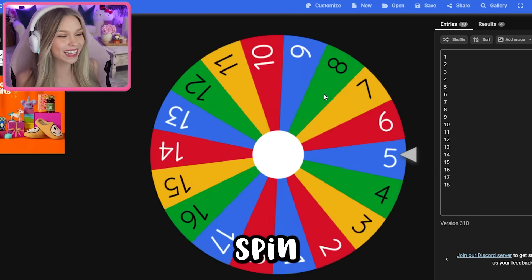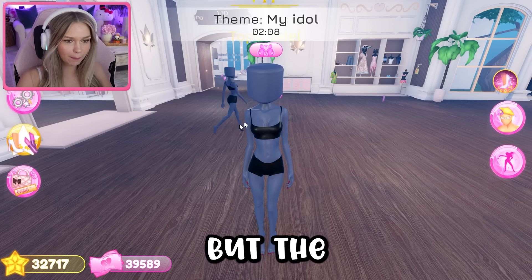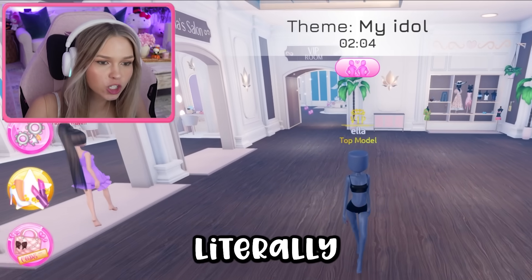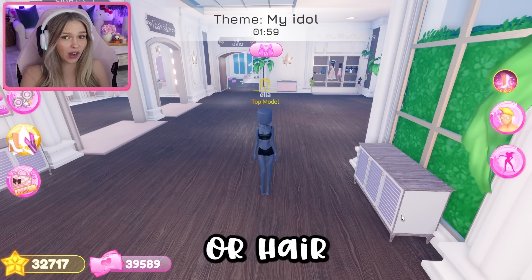Okay let's spin. Guys we got two items — two. Oh my goodness, I don't know how we're gonna make this work. I had to server hop but the theme is 'my idol.' We have two minutes left, and that is more than enough time for literally two items. I'm gonna have to decide: do I want clothes or hair?